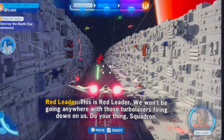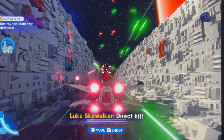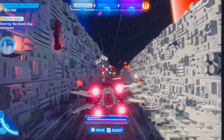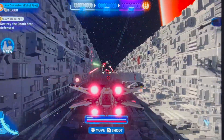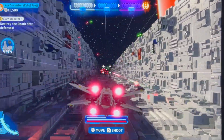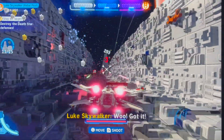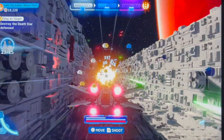You start flying down the trench blowing stuff up. You gotta blow up 15 laser turrets — you see the towers, just blow them up. On the left hand side it keeps count of how many you've blown up. I've got 7 out of 15. Shoot some TIE fighters, get some Lego coin pieces, just keep aiming at those red squares on your screen.